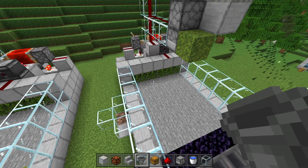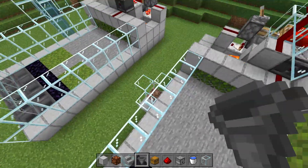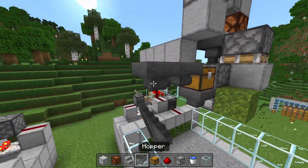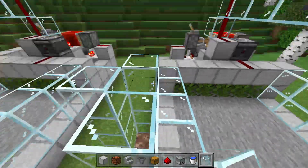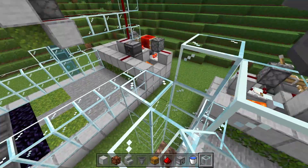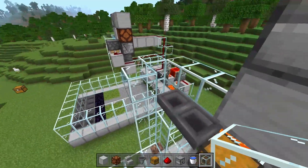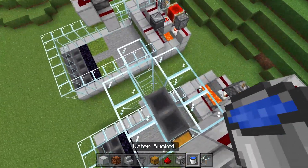All we need to do now is add in the bone meal input and set up this water stream. Place down a hopper running into that dispenser with a singular chest on top, then place down two hoppers just like so and finish off our glass tube. Build up just like this — this is how we're going to transport items up to the actual farm so all of the bone meal it produces will go right back to the farm to produce even more bone meal.